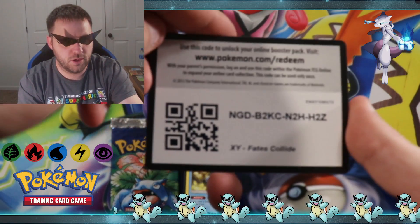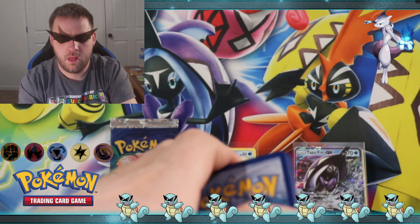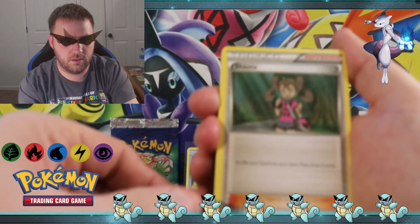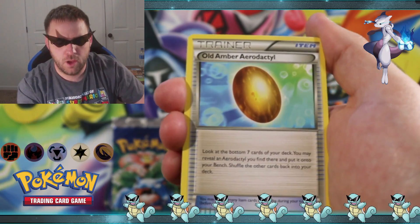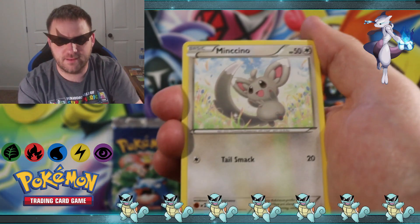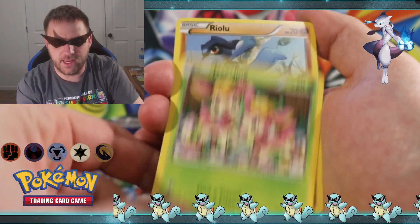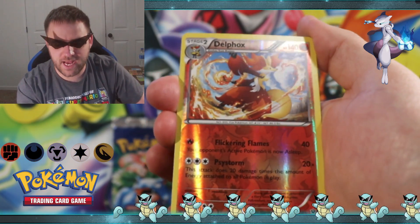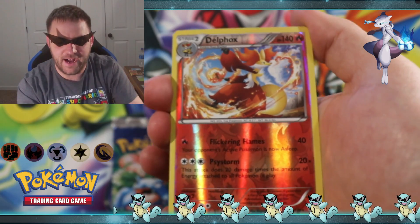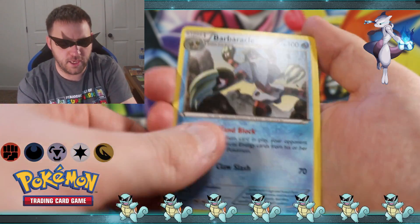There's the code card. We got a Shauna, a Serperior, Old Amber Aerodactyl, Minccino, Snubbull, Deerling, Riolu, Jigglypuff, reverse holographic rare Delphox — looks really cool — and a Barbaracle is the rare.